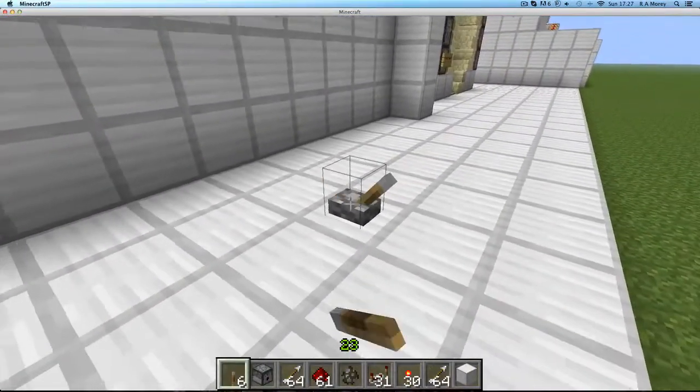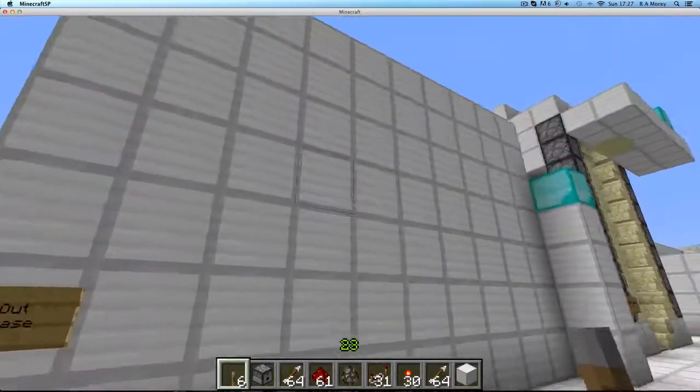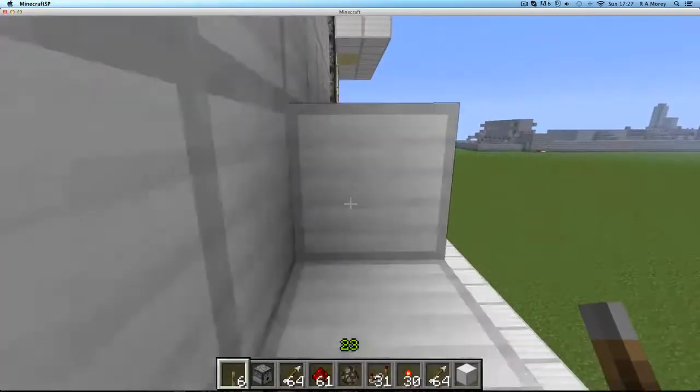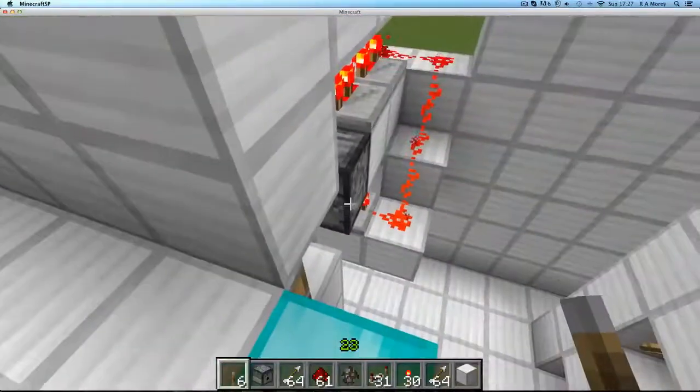So this is the pop out staircase — it kind of pops out the wall. It's quite hidden, quite discreet, it's quite a nice design. My aim in this video is to get to the top and get to the diamond blocks. Managed to do it on this one.